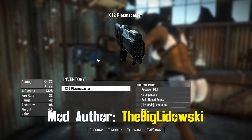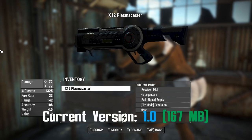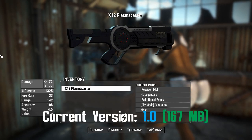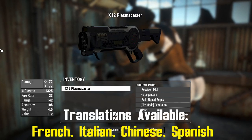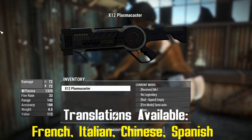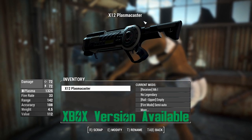G'day, this is Captain Ubin. This is an X-12 Plasma Caster — a standalone energy weapon with custom animations for reloading. The sounds are vanilla, and the projectiles are an altered version of the green plasma bullets from a plasma gun in the vanilla game, except they're blue, which means they're cooler.